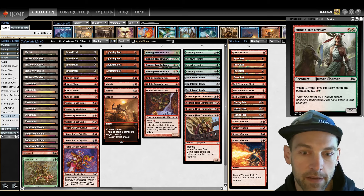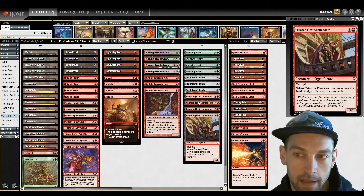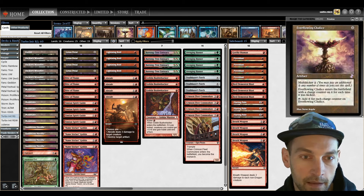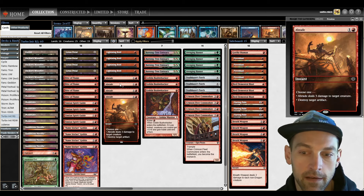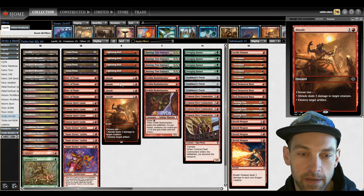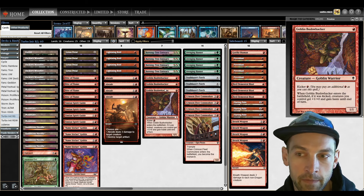In order to cast the Avenging Hunter, we have Burning Tree Emissary to filter the red mana into 4 Avenging Hunter and 3 Trailblazer's Torch — so that's 7 initiative creatures. We have 4 Crimson Fleet Commodore for the Monarch, which gives us 11 emblem creatures to slam. Then there's space for 4 Lightning Bolt and 4 Abrade. Abrade is the choice to handle artifacts, but also being another 3 damage to a creature, hitting most creatures in the format.